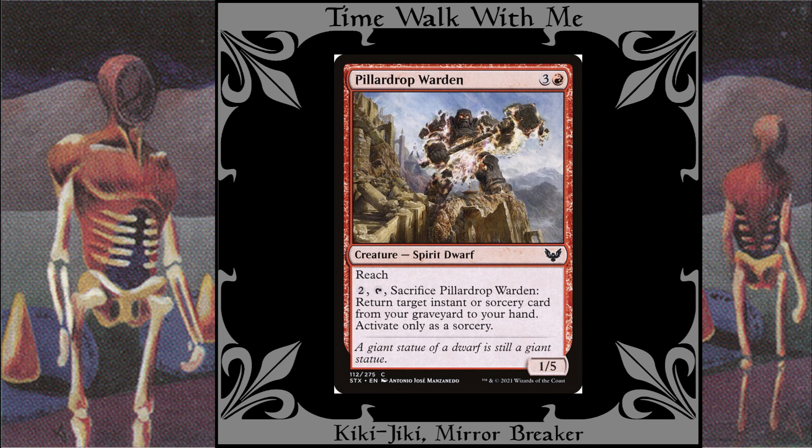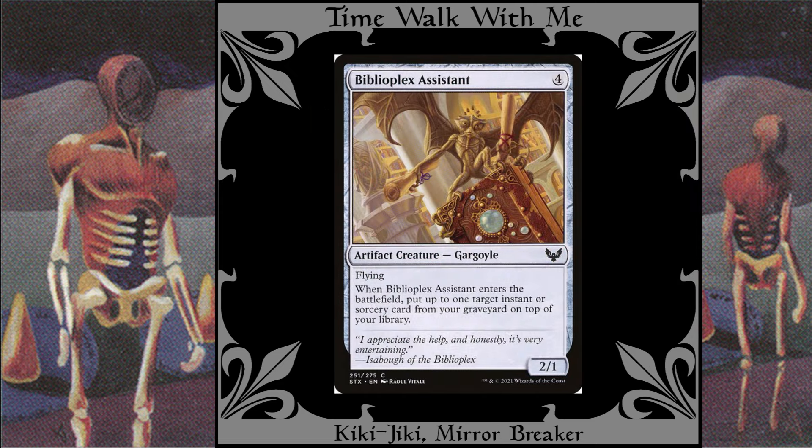Pillar Drop Warden: This is a good defense against flying creatures, and its ability allows me to repeatedly get instants and sorceries back from my graveyard. Biblioplex Assistant: This works like Pillar Drop Warden, except it puts the instants or sorceries on top of my library, so it's best used at the end of an opponent's turn, just before my turn begins.